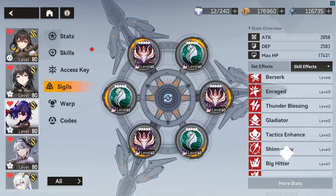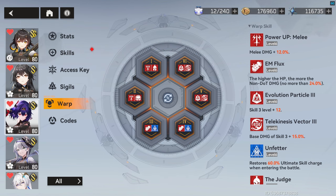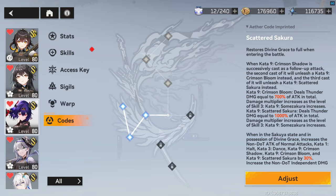For Sigils, we are running the new Feather set and Acheron. This is our warp config, and we are on blue code. Feel free to check out our Buzenbo guide for more info on her specifically.